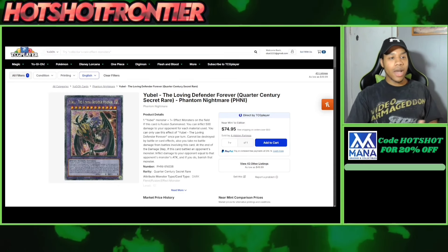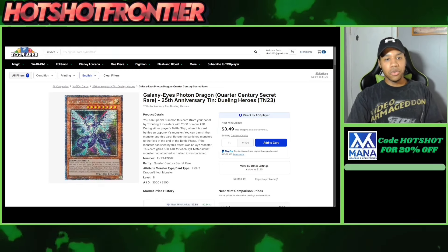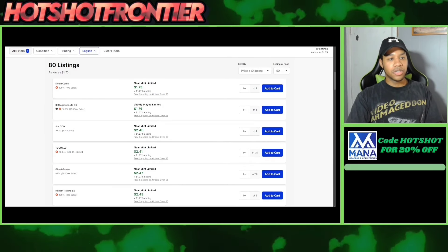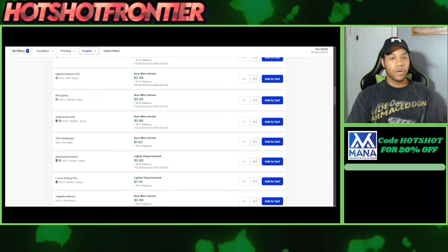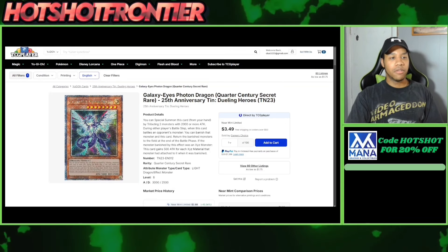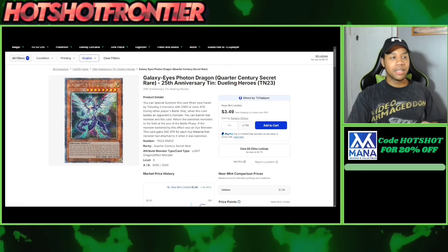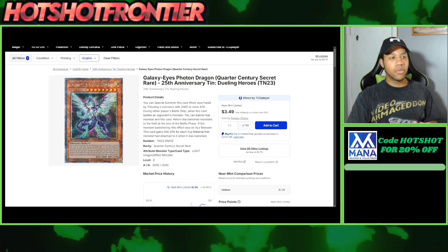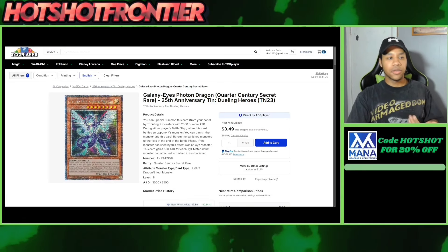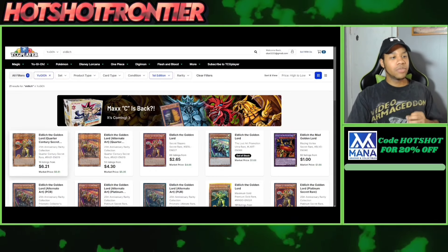Next up is Galaxy-Eyes Photon Dragon — there is support coming in the future. This card slightly went up but you can still find it around $2 and under at the 250-cent price point. It's the secret version, more modern, from the 25th Anniversary Dueling Heroes. If you don't have your copies of Galaxy-Eyes, you can definitely go ahead and purchase these. This is a nice version to have with the 25th stamp at the bottom.